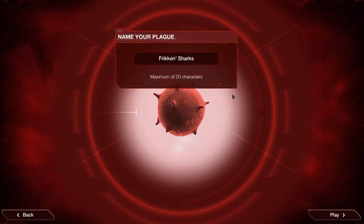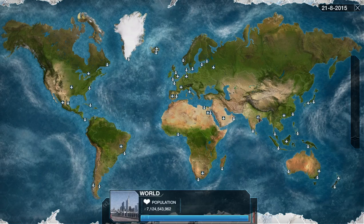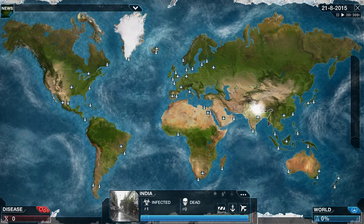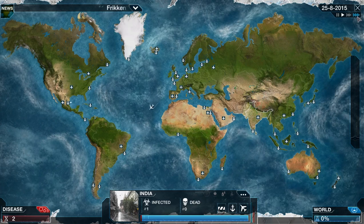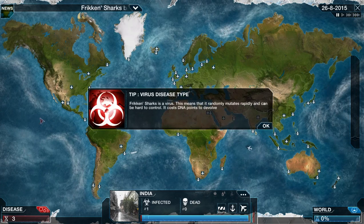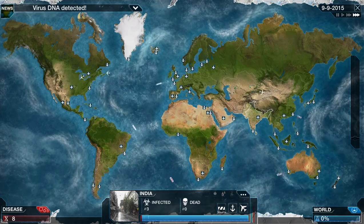We're going to call these Freaking Sharks — freaking sharks with freaking virus laser beams on their freaking heads. We're going to start in India because I think it's the best starting location. I'm cranking this up to times three to try and get this done in less than 16 minutes. With a virus, it mutates rapidly and it costs DNA points to devolve rather than getting them back — that's the big difference.